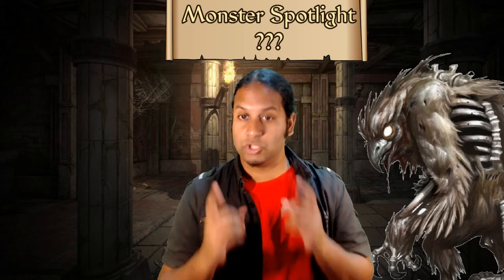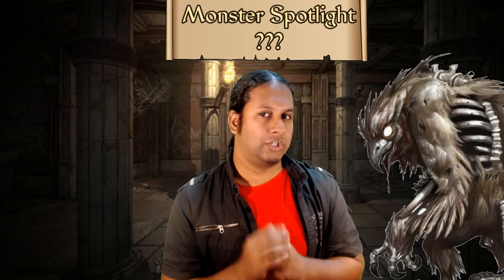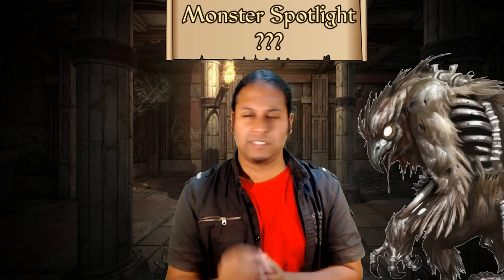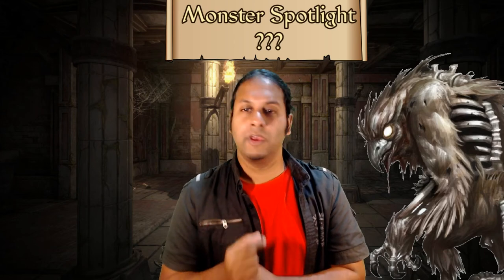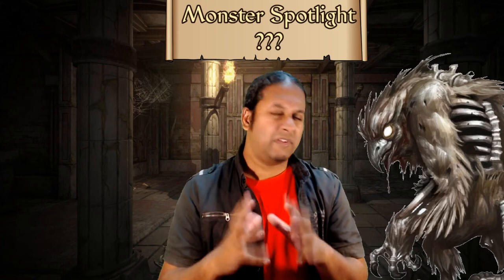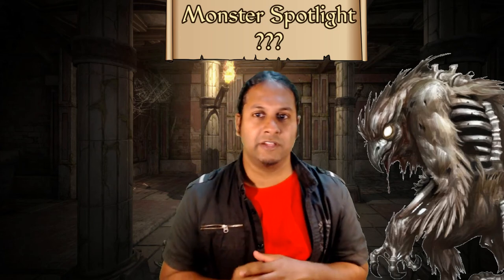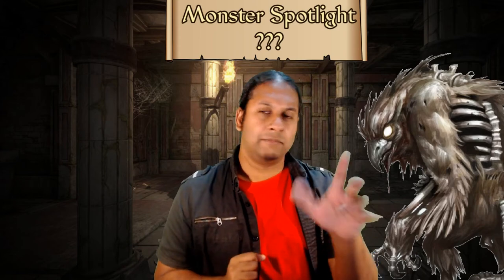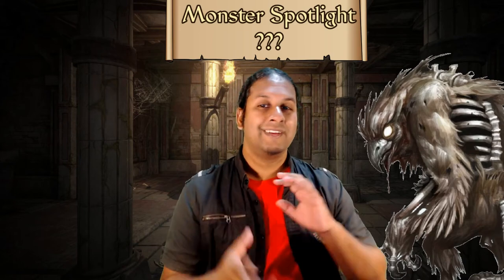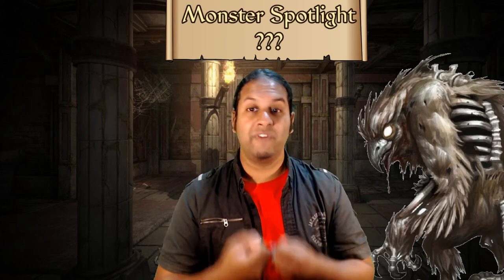All of a sudden, by changing the aesthetics but using the same statistics as your owlbear, you can create the sense that this is a new creature. When experienced players encounter a scenario, they might often see a creature and go, 'okay, this is what we need to do.' But if you throw them the aesthetics of something they've never seen before, it becomes a different game. It becomes a game of figuring out what the hell this is. Can I make a knowledge check? Does it do this when I do this? This is the magic that I think a lot of experienced players lose out on, and changing the aesthetics can really help revitalize that.